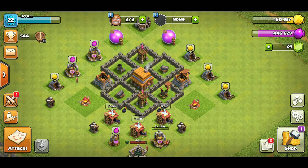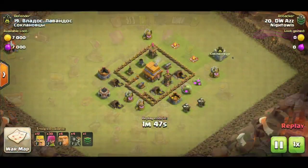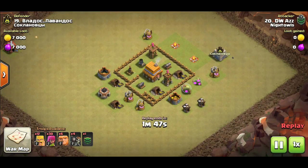Let's jump into the first attack for town hall 4. We've got our first replay here for GiBarc. On the bottom I have 12 barbarians, 30 archers, 6 giants, and 4 wall breakers. In the CC we're going to have more giants. This is an old replay from a few weeks ago.